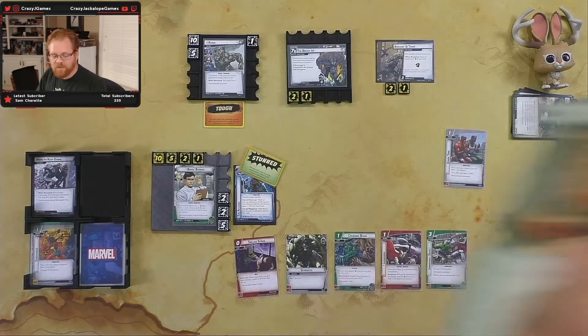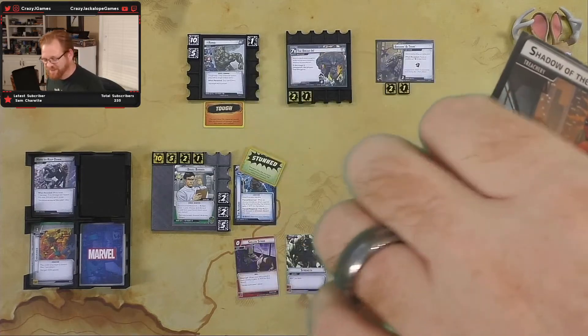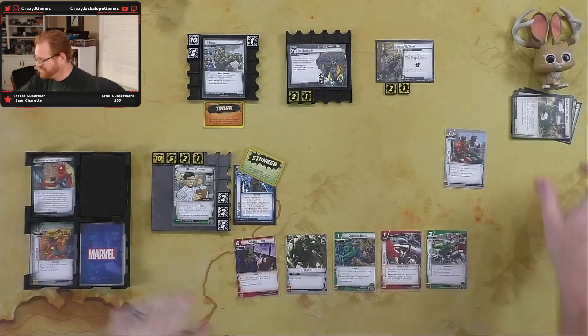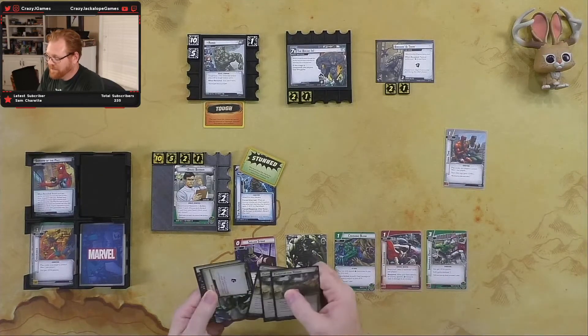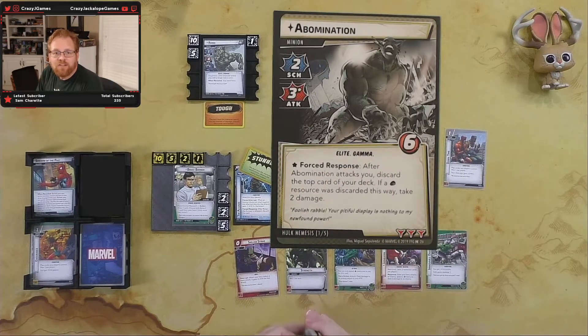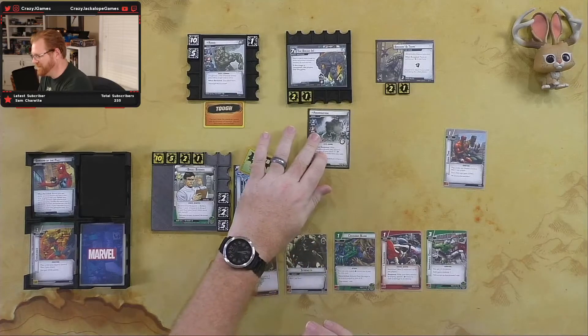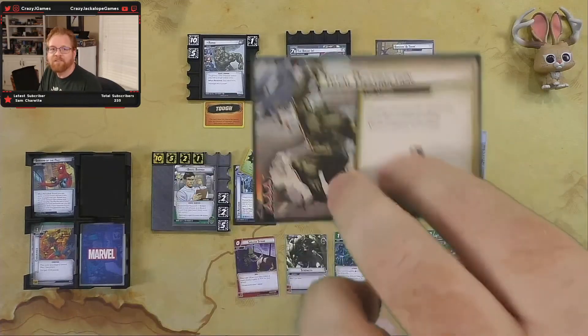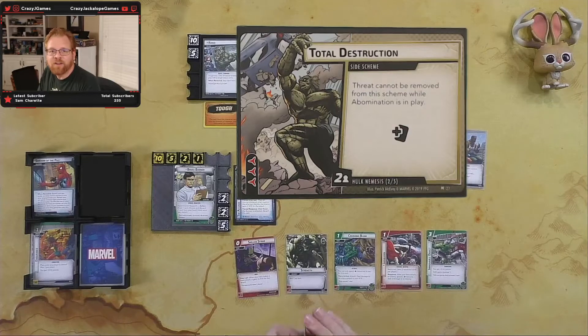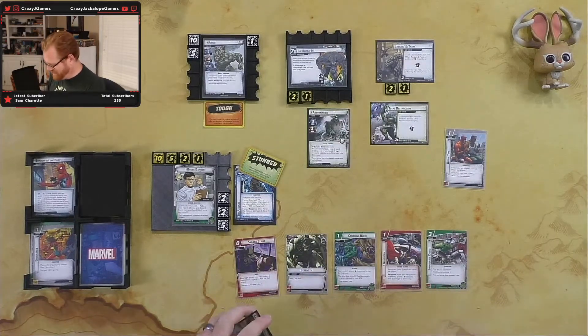Next card is Shadows of the Past — I haven't seen my nemesis yet, but I guess I've gotta see it now. Abomination is coming out. After Abomination attacks you, you discard the top card of your deck — if a physical resource is discarded that way, take two damage. I can pretty much guarantee it will be a physical resource. And then Total Destruction — threat cannot be removed from the scheme while Abomination is in play.